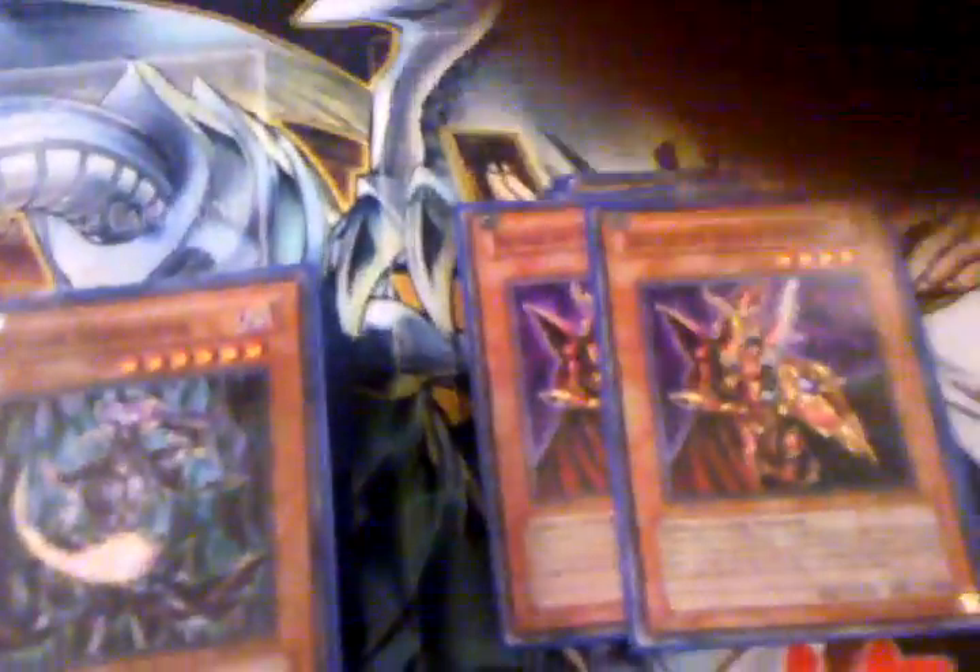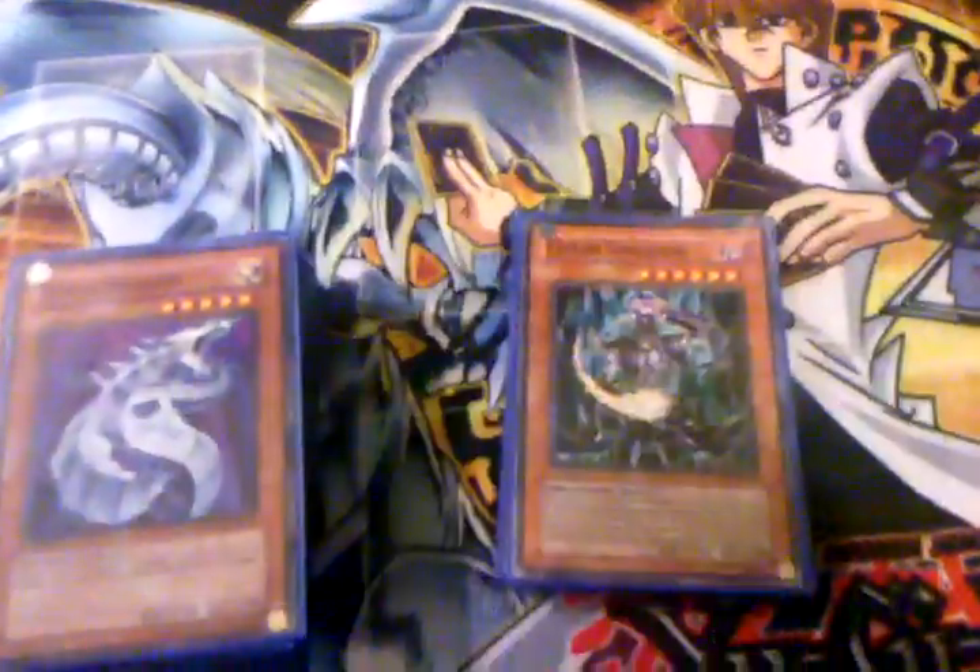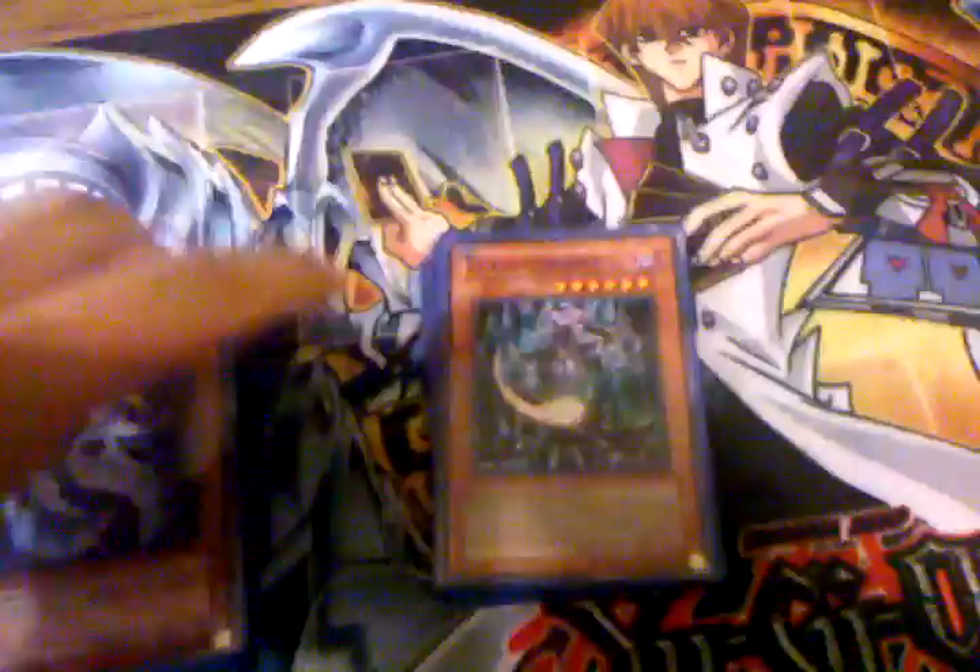Two Breaker. There's not too much backfield right now, but Breaker's good backfield hate, and if there's no backfield he's just a 1900 beater, so he's good — makes your opponent not want to set. One Chaos Sorcerer. You run a lot of darks and some lights, so Chaos Sorcerer's really good late game.